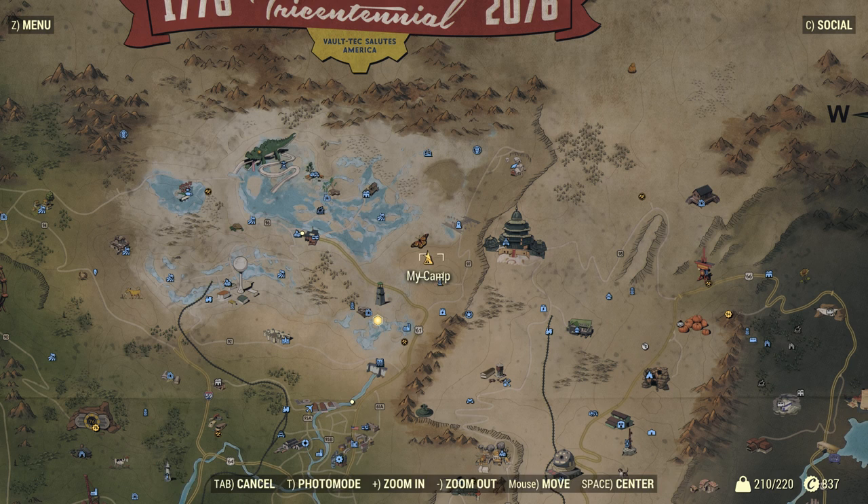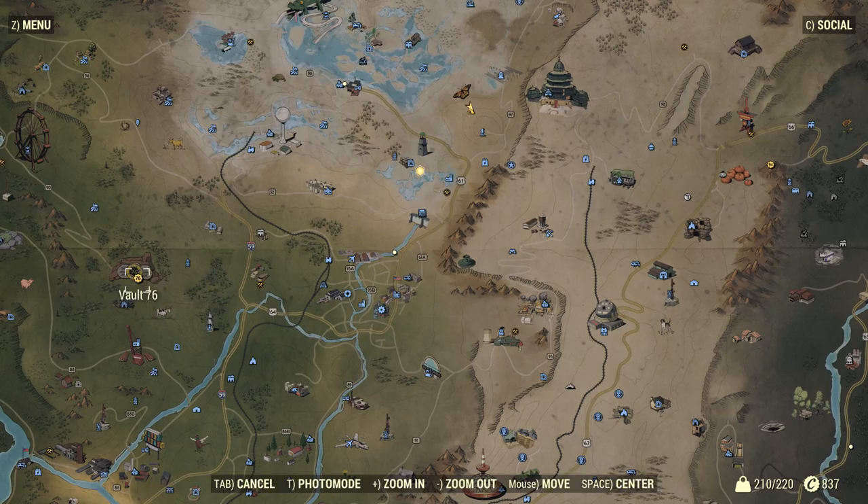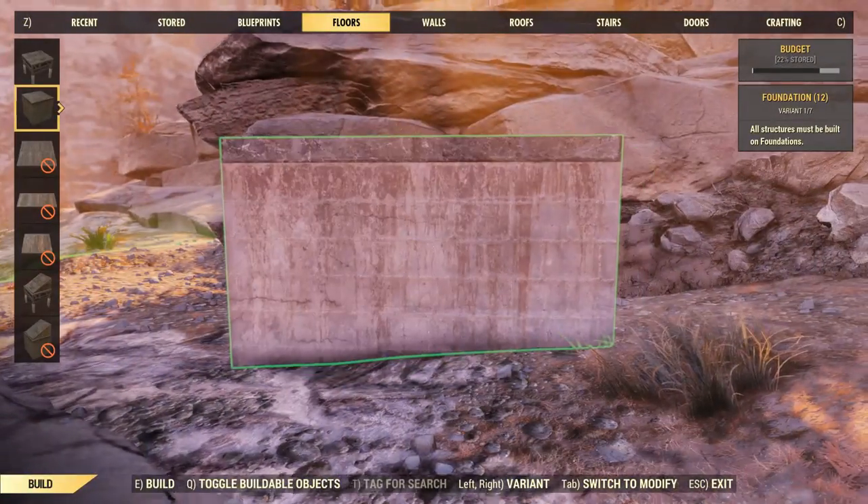So this is where we are today — the camp is just there, not far from the Palace of the Winding Path, Philippi Battlefield Cemetery. We're on the same hill as the Colonel Kelly Monument down at the back. If we zoom out a little bit you can see Vault 76 over here on the left and Morgantown.